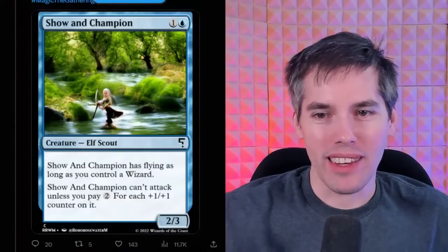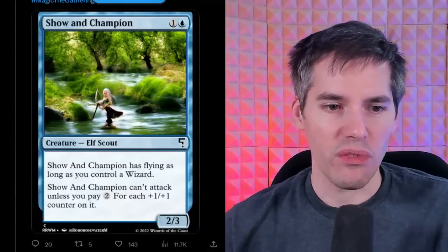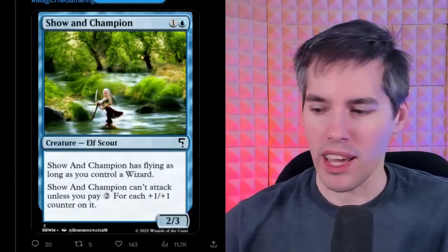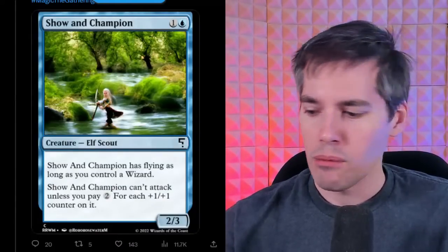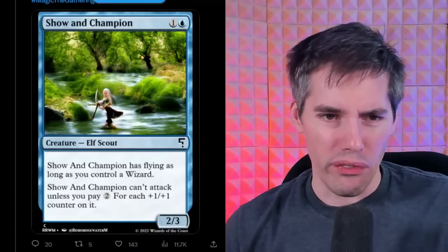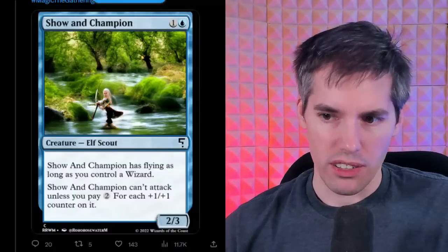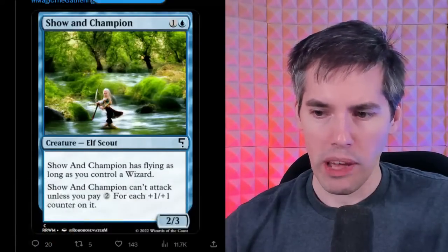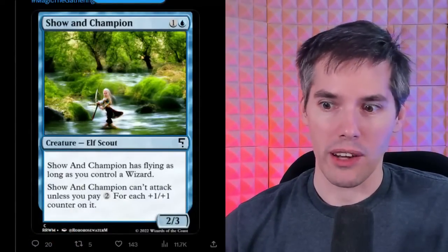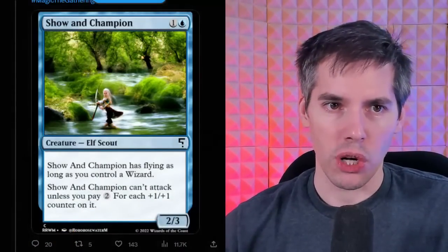Show and Champion — blue one generic, a 2-3 elf scout. Show and Champion has flying as long as you control a wizard. Show and Champion can't attack unless you pay two for each +1/+1 counter on it. So it's a two-mana 2-3 elf that can have flying if you have a wizard — a good limited card. It is a color pie break, but someone's going to play this. We're going to ship it for Show and Champion.